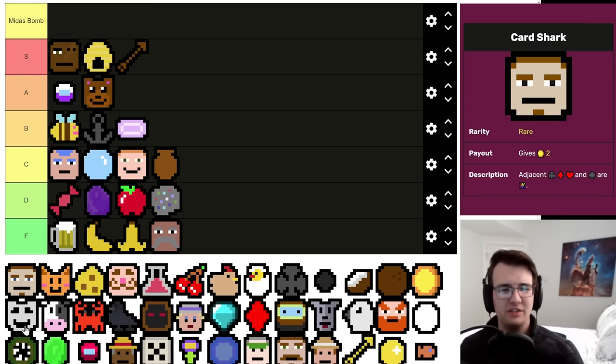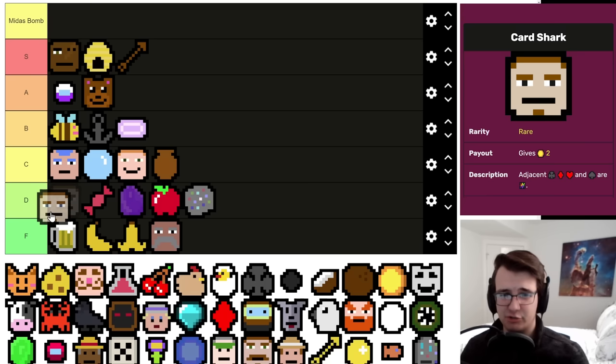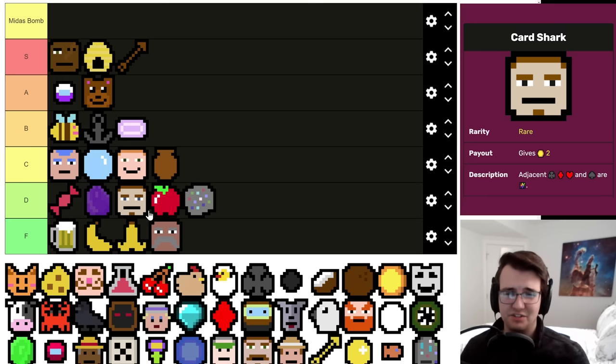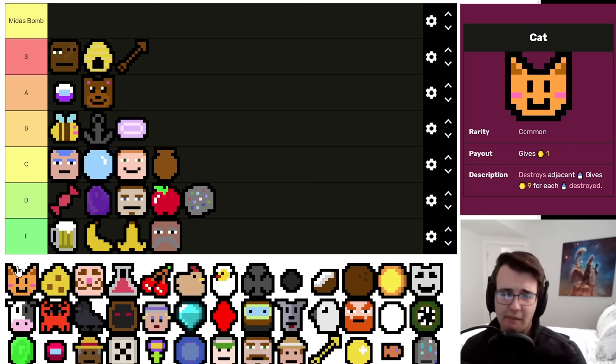Card Shark is awesome to see once you're going Suits, but how often are you really going Suits? Red Suits and Black Suits don't really mingle with each other, so it's a less attractive build. The main value of Card Shark is if your Suits build failed — this guy can at least save you, and Suits builds do fail often. So it has a decent upside, but it's extremely rare. I just don't really like playing Suits, so I'm a little biased.